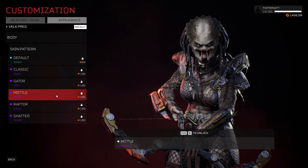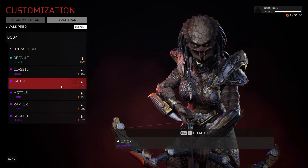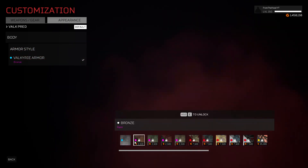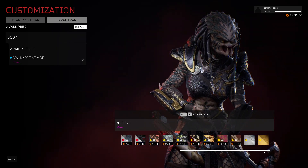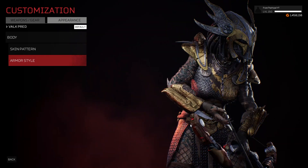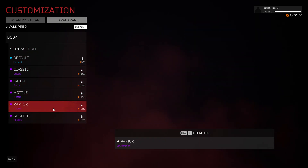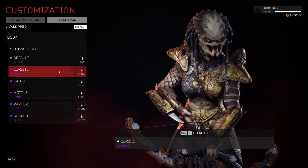So for the skin, I want something light, something yellowish, so it can actually fit with the Golden Armor theme. I think this one looks great.